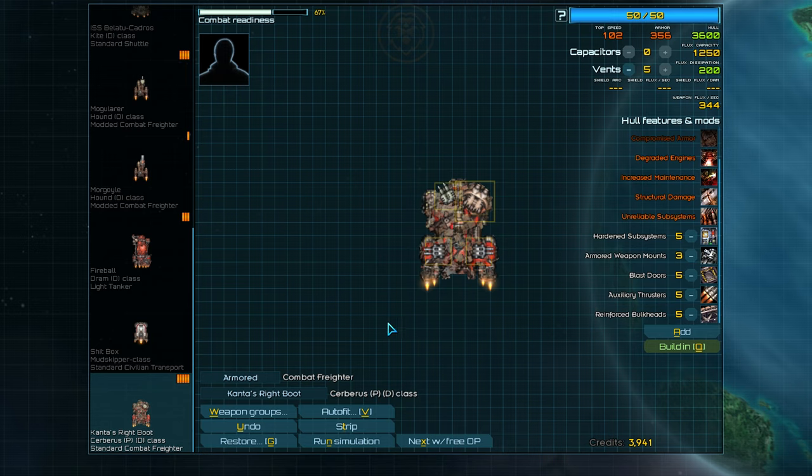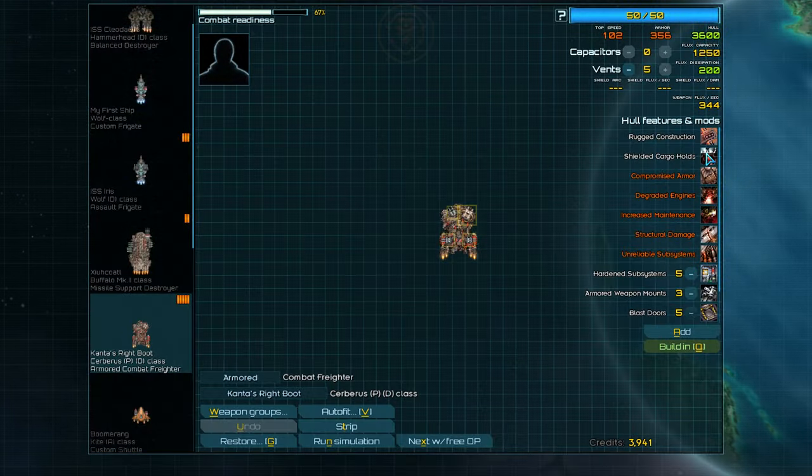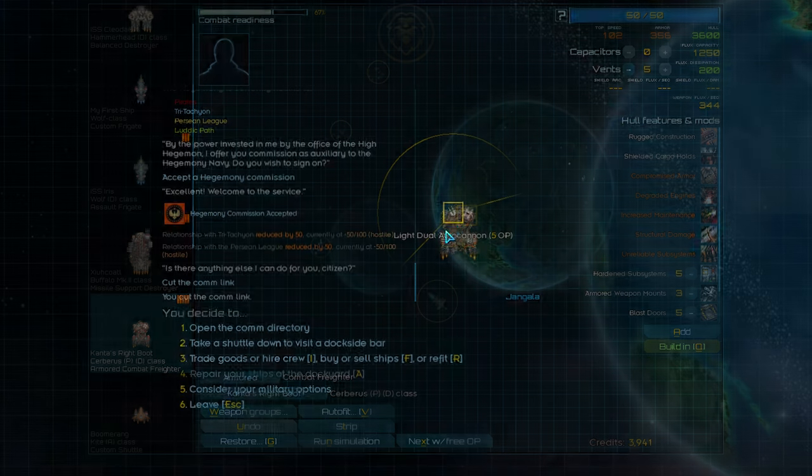For refitting, we'll give it a similar treatment to the Hound and equip it with hardened subsystems, armored weapon mounts, blast doors, auxiliary boosters, and reinforced bulkheads. Since there are no shields, we only require minimal capacitors and vents.